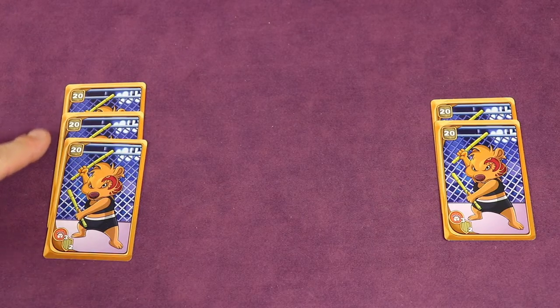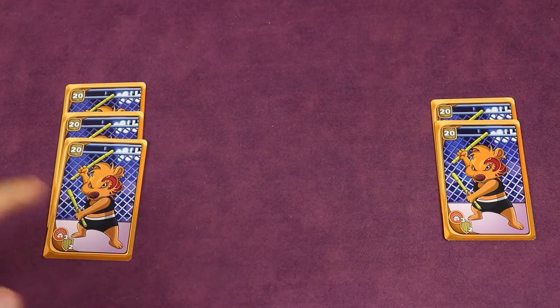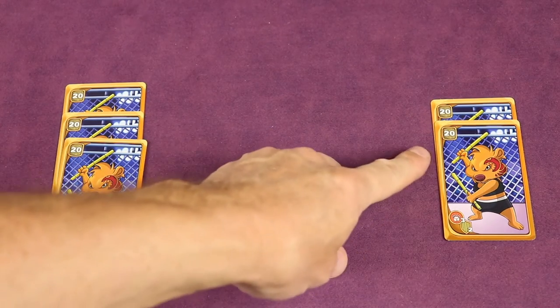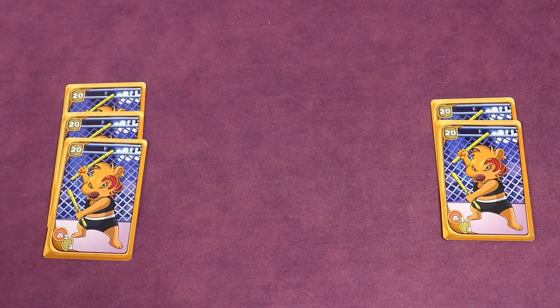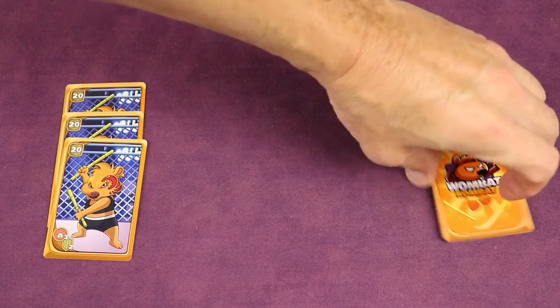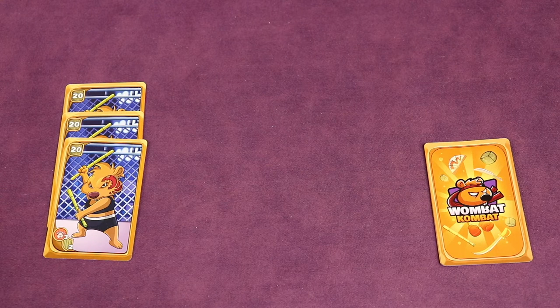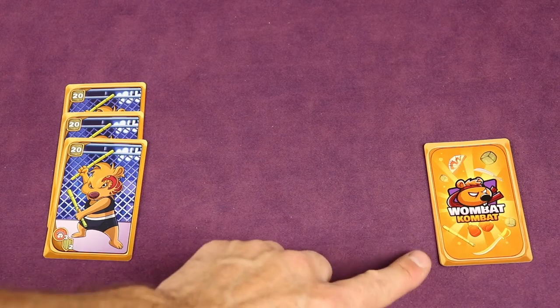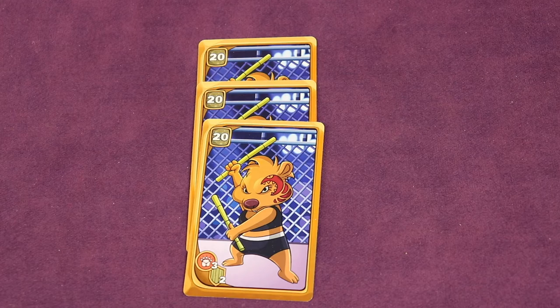If another player already has that set out, you must play more than them. So if a player already had two of a type out, you'd need to play at least three. When that happens, the player who had them out previously flips them face down into a pile next to them — these are worth minus one point each at the end of the game. That face-down pile is known as your burrow. Once you play a set in front of you, you can't add to it later.